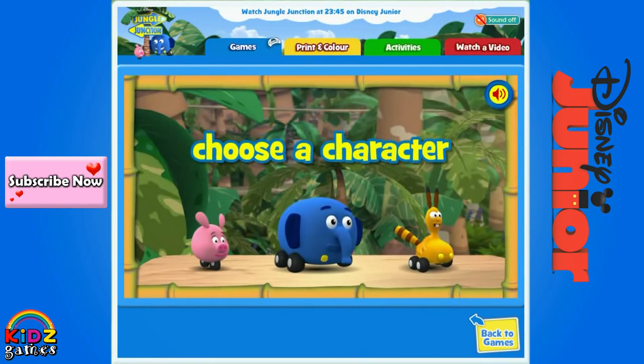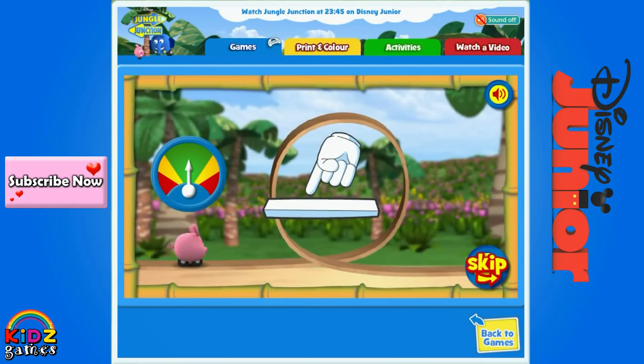Choose a character. Would you like to play with Zooter, Elevan, or Bungo? Zooter. Help your character loop the loop and zip around the track. Hold down the spacebar to build up energy. You need just the right amount of energy. Make sure you release your character when the arrow is in the green zone.